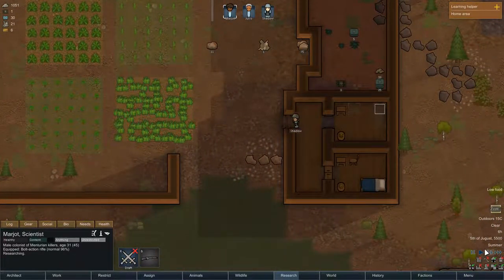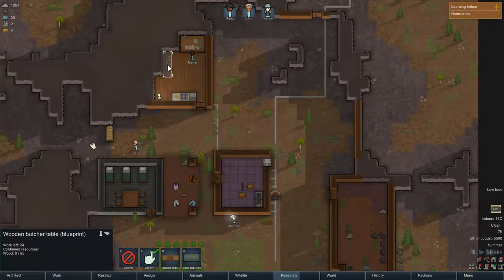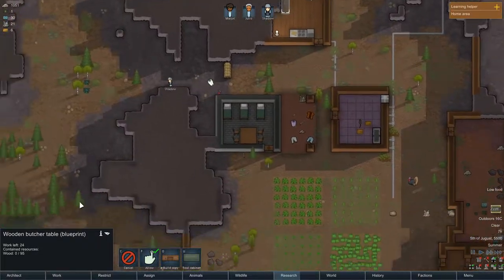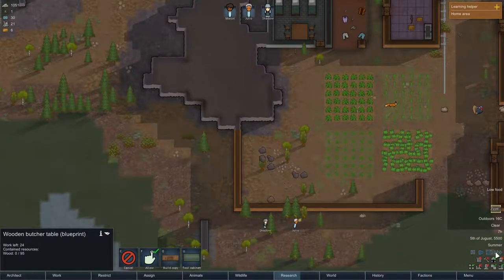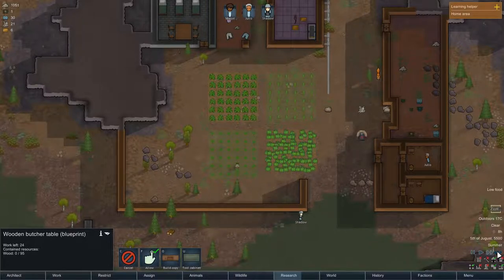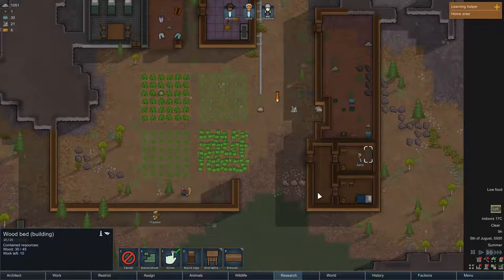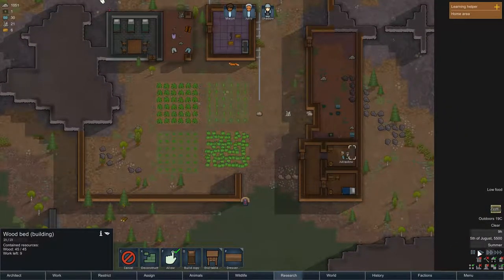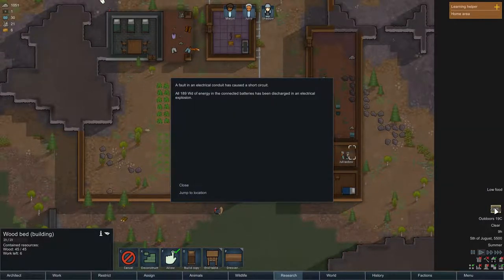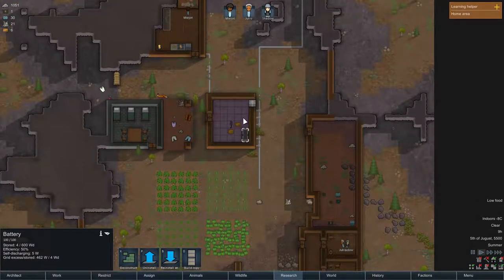You're almost done there. You're repairing the wall — that's good. When are you going to finish the butcher table? A fault in the electrical conduit has caused a short circuit. The battery needs to be charged up again. It's getting warmer in here now.